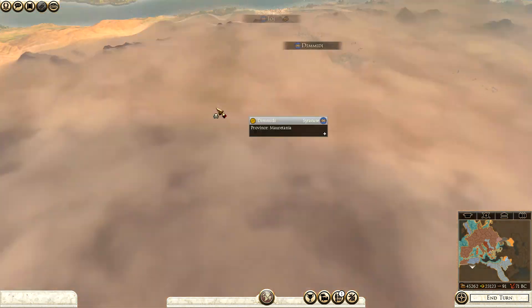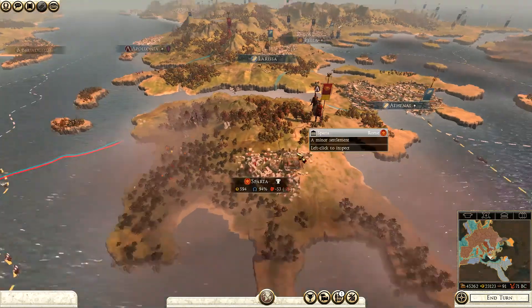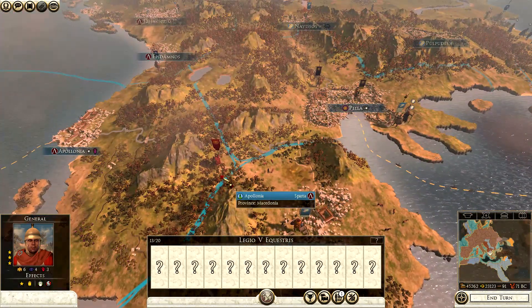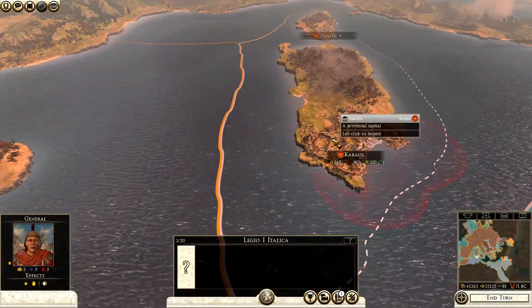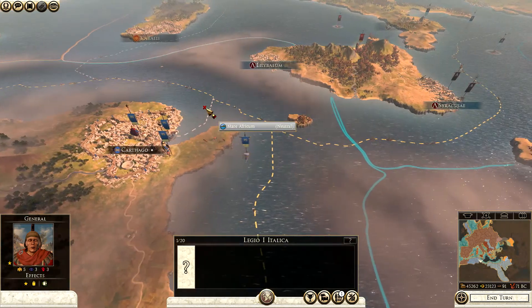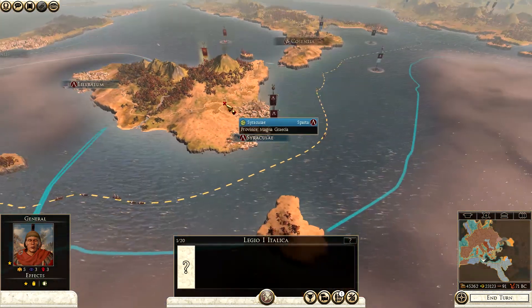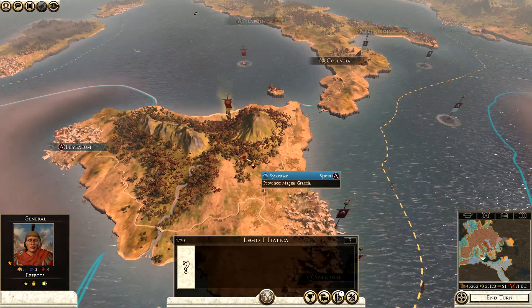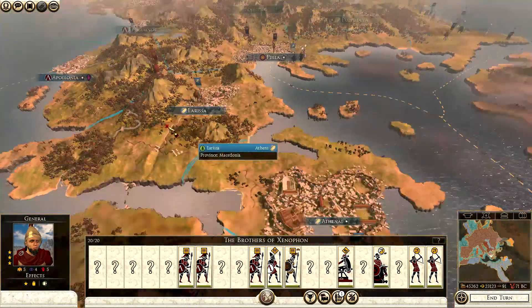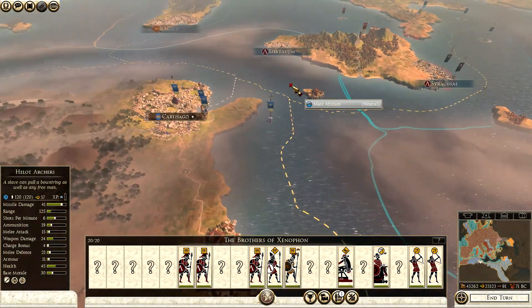To our west lies Syracuse, which can be a pain. Sparta was lost to Rome, interestingly enough. We could counter them and try to invade, but that would unleash a war against Syracuse unfortunately, since they are allied. The Spartans have actually managed to capture all of Sicily, which is quite nice — they have quite a lot of presence here and there. We will probably be engaged in a war against Syracuse sooner or later.